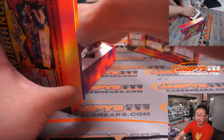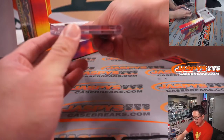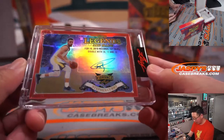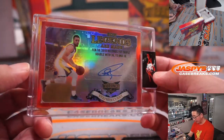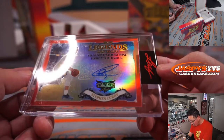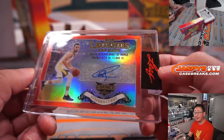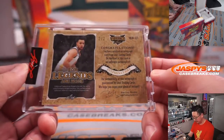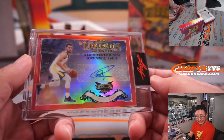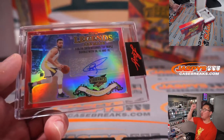Second one here is basketball — and it's Steph Curry. Vibrance autograph, how legends are made. February 10, 2010, scores first triple-double with 36, 13, and 10. Two out of two — Steph Curry, letter S. Steve Birch with the letter S. All aboard.